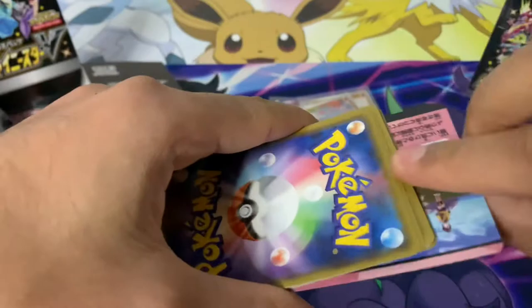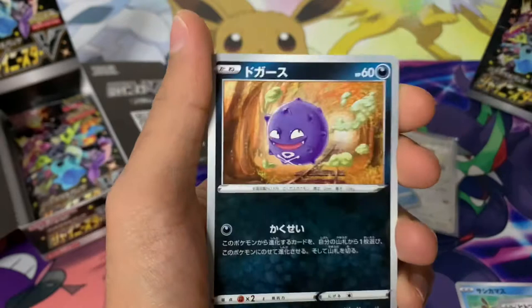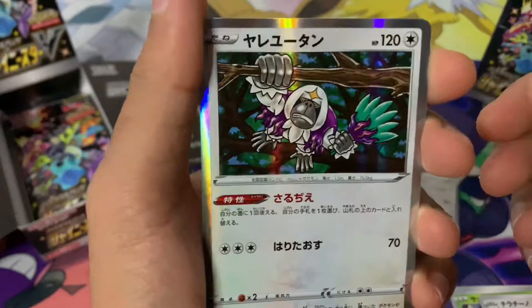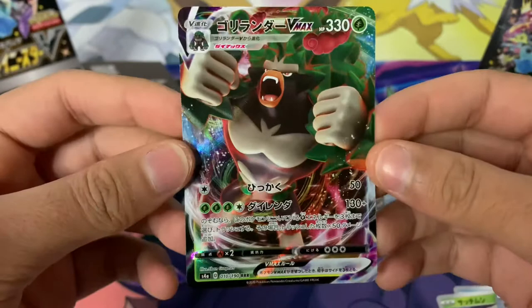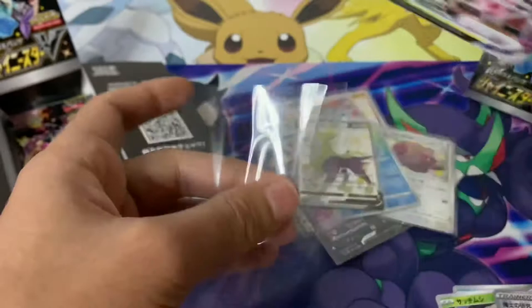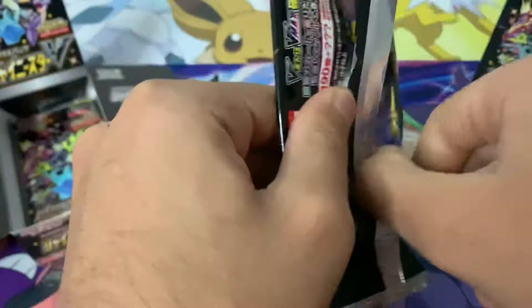I really do want the Crobat V shiny — I think that's such a cool shiny. We start off with the reverse holo, there's an Arrokuda, going through these — Cofagrigus, Rookidee, Rillaboom, and a Kangaskhan. We've got Professor's Research and a Rillaboom V-MAX — essentially a reprint from the Rebel Clash set. Let's get that sleeved up.